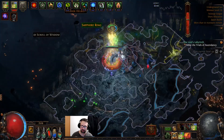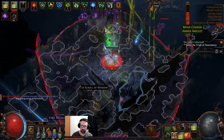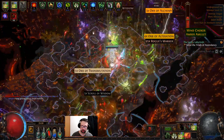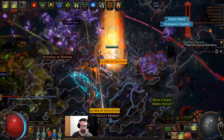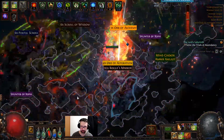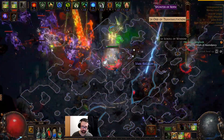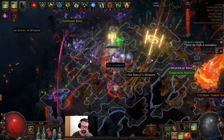Here we go — this is the big money right here: an 86 Bone Helm. I just made half an exalt off the first map. Bone Helms don't drop like candy — they're actually pretty rare, though not super rare. I'd expect to find one maybe once every two or three maps if I'm doing pretty good. Definitely not going to see it all the time. But it is the big money in terms of uninfluenced bases — nothing better than that dropping in here.